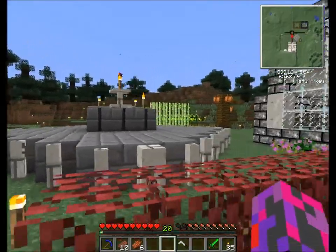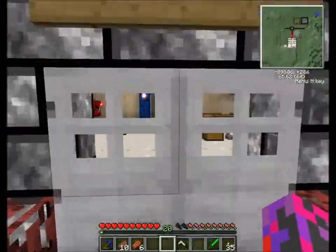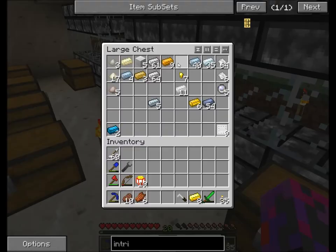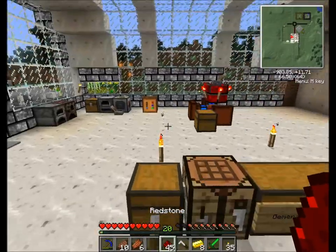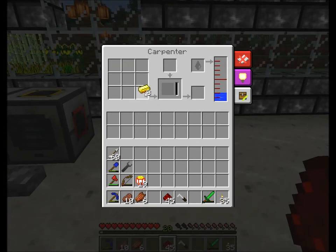Right, so now we need to make some sort of intricate circuit board to get this working. Now, the intricate circuit board is a nice easy one if I have all the bits. So we first take the gold and then we go — oh! Where's all my redstone gold? And then we go over here. I believe it's one... three...